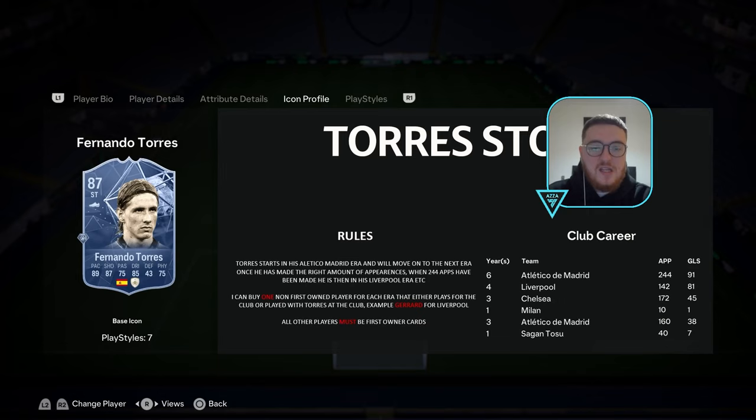So, say we choose Marcos Llorente — we go out and buy him. He's allowed to be non-first-owner, but the rest of the team have to be first owner. We're not limited on SBCs we can do. There's a Brahim Diaz out that looks like an ideal first target. That is what this is going to be. We're starting with Torres first, and we're hoping to do other icons as well, like Didier Drogba.